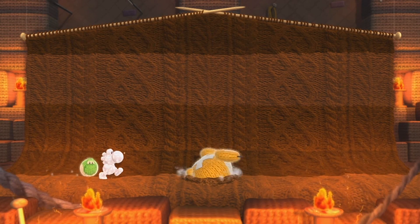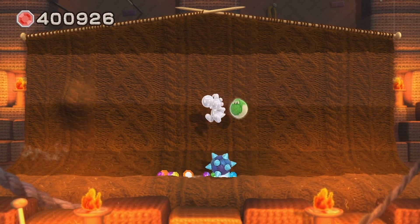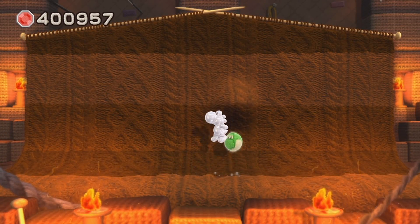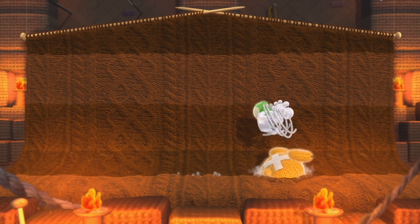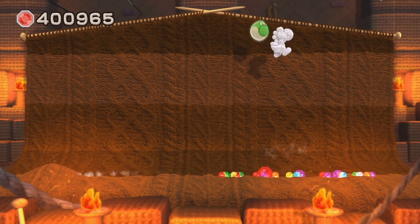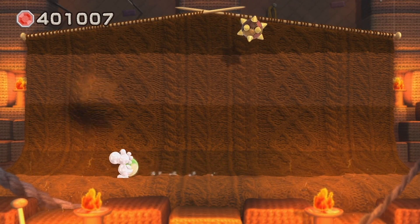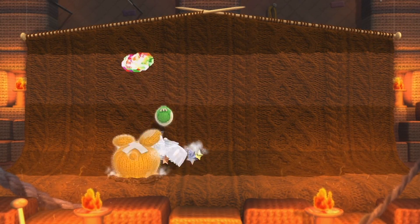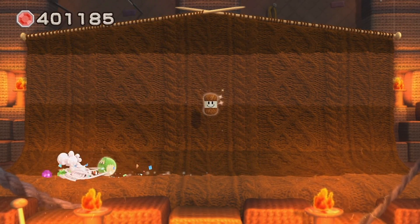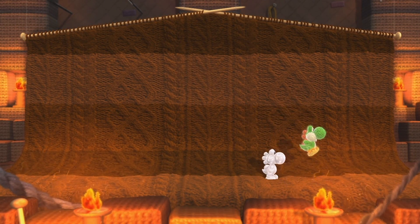The boss fights in this game are twice as quick, which is psyching me out. But if I have a green Yarn Yoshi amiibo with me, I can take plenty of hits because the other Yoshi will just respawn — giving me infinitely many tries if I respawn quickly enough. For those thinking using an amiibo is cheap: I've been using one throughout the entirety of this walkthrough. It handicaps me and benefits me, and I'm definitely going to exploit those benefits.